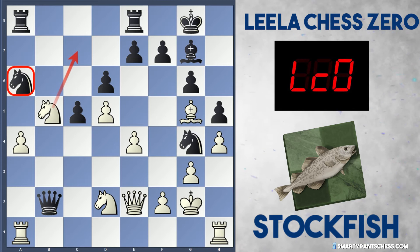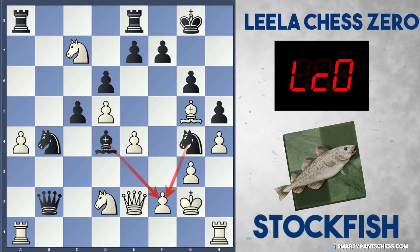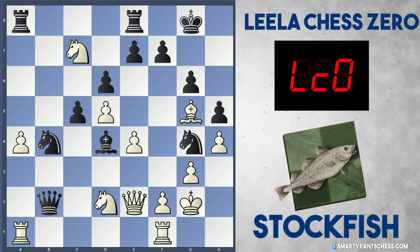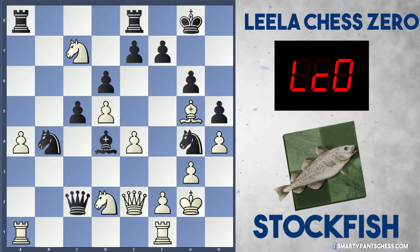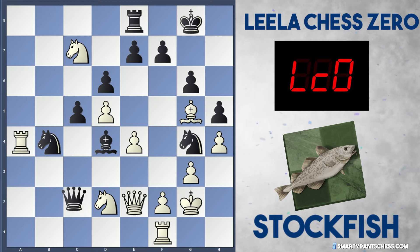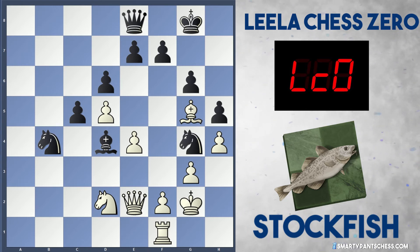Surprisingly in the game, Leela actually lets white play knight c7 because Leela plays knight to b4. So knight c7 is played by Stockfish, forking these two rooks. Leela plays bishop to d4 attacking f2. But white's in no rush to take any of these rooks — Stockfish calmly plays rook hf1. Queen c2 is played, rook a3 defending more squares. Black takes on a4, and after the captures, Stockfish takes the rook on e8. The queen captures and white is now the exchange up, but black actually has an extra pawn.